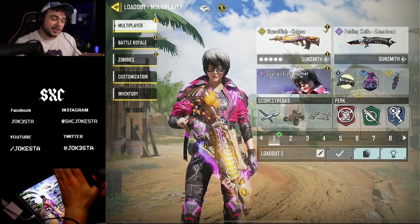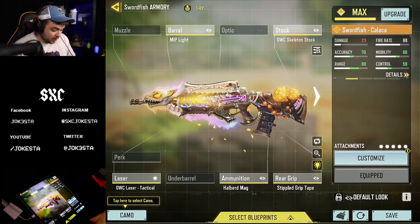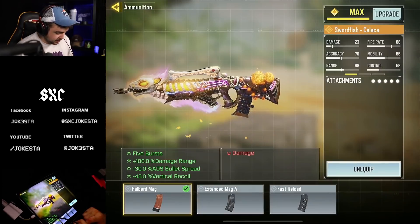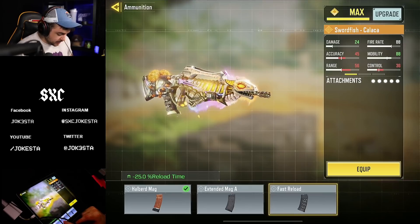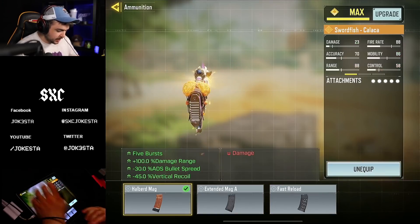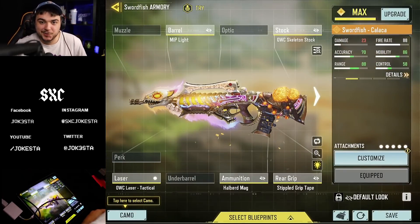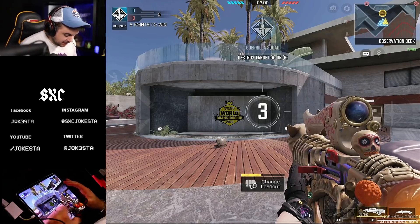Let's get right into it. This is the gunsmith I'm going to be using — shout out to Signal for the build. Overall this is a very nice build. It's like a five-bullet spray I believe. The other mags I used to use was extended mag, I think it was fast mag, but overall that's the mag I'm going to be using. Let's get right into the content.